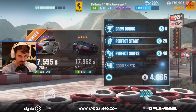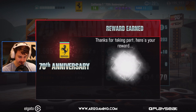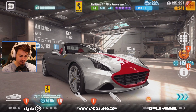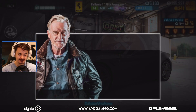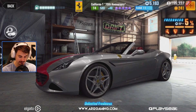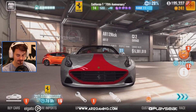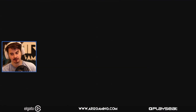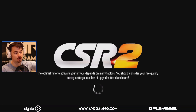All right, so we're getting four grand plus 15 grand — very nice, thanks game. Here's one of the downsides about this car though. I do like the California T, however you can't actually customize it. It says this car cannot be customized except the license plate — it has a fixed set of options. And if you ask me, I don't like the paint of this car. It reminds me of a clown, basically. A dark navy blue would have been so nice.